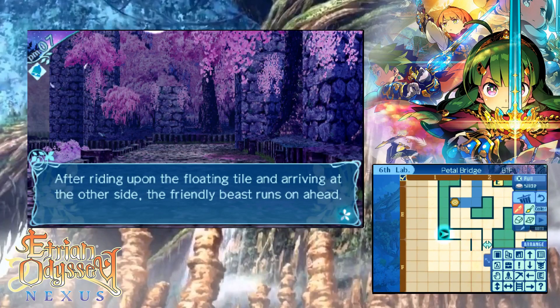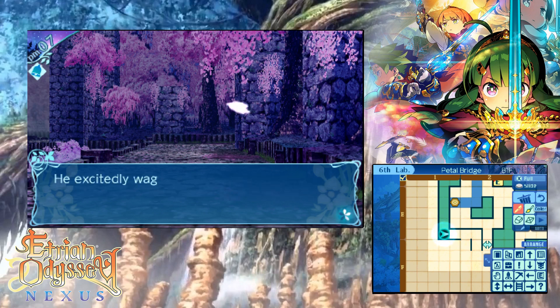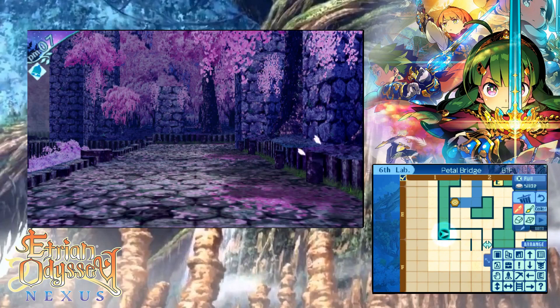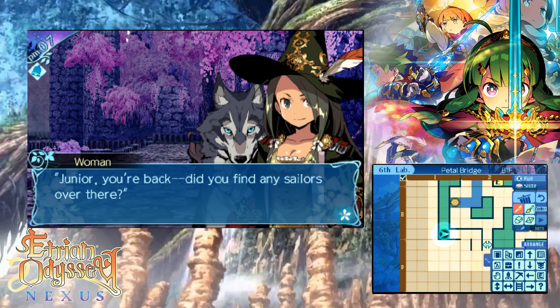After riding upon the floating tiles, arriving at the other side, the friendly beast runs on — Wolfgard! Don't leave me! He excitedly wags his tail at a woman who kneels before him with a faint smile. Yes! Oh my god, it's just getting better! Dunia! You're back!